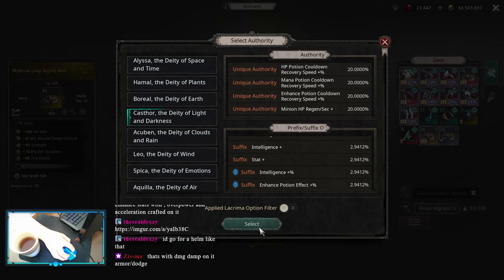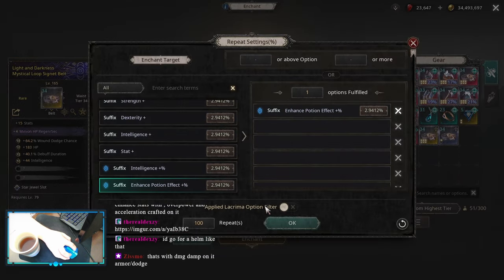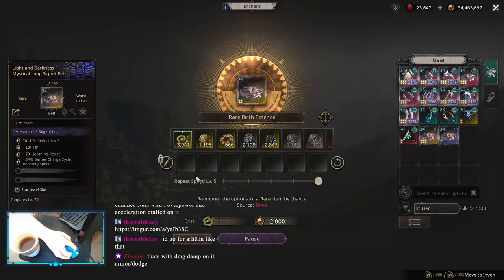Gonna start with Triple Authority Beltcraft. I picked up on my first belt, Caster Authority, went for Enhance Potion Effect on the Suffix. Rolled it pretty quick, was no problems, cause I only need that one specific roll. So the first one is really easy.